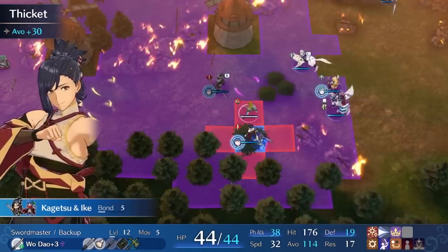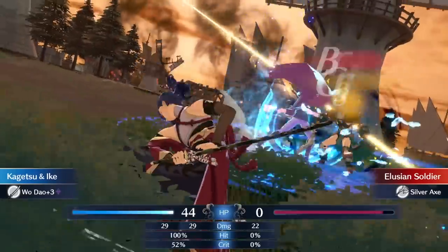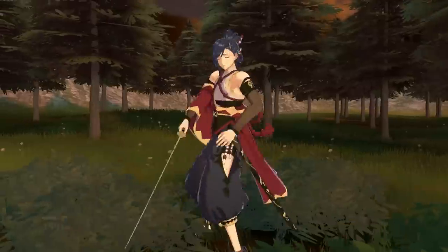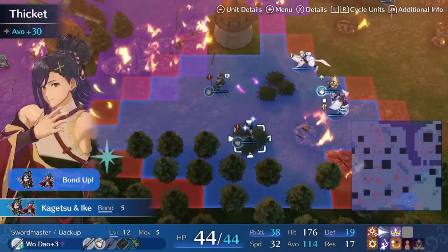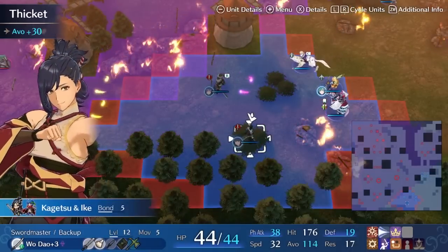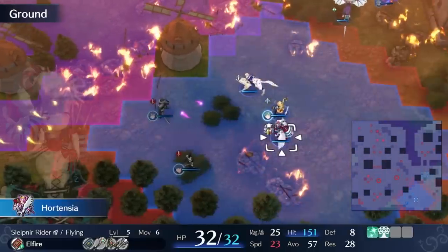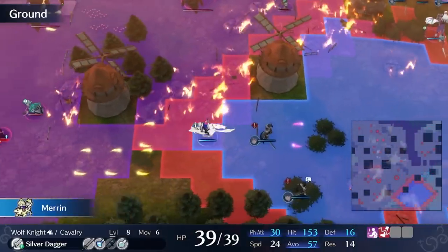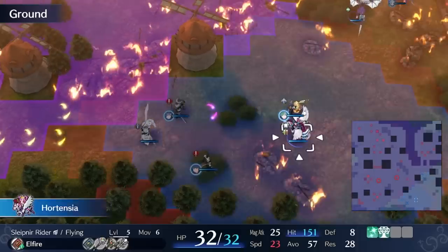Fire Emblem hasn't done hubs for most of its history, opting instead to develop the world through things like story, supports, and base conversations. This makes sense since Fire Emblem's gameplay isn't really about traversal — it's fun to move around in a Mario hub world, but in Fire Emblem it's a grid-based game, so it doesn't translate as well to a hub where you need to move around more freely. In recent Fire Emblem games, though, hubs have been included more and more.